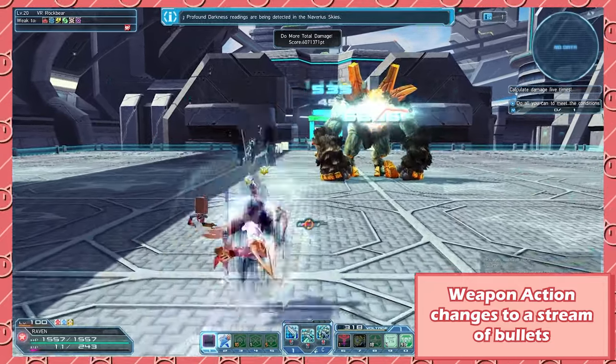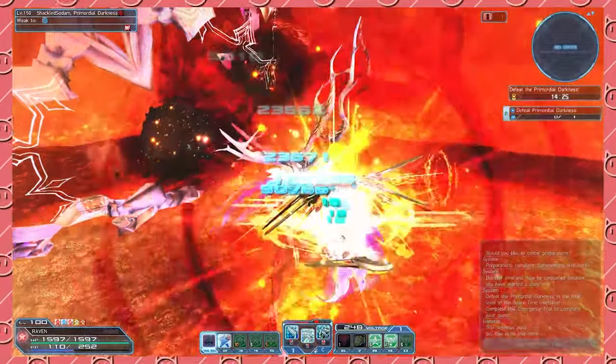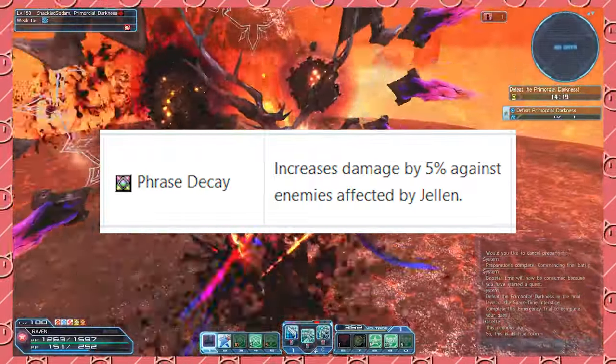So you might be wondering, which of the three styles do you choose? Luckily, it's all down to preference. Personally, I prefer FOMEL and I recommend FOMEL because the Jelen Spears synergize with Phrase Decay. This gives you 5% more damage just for free.